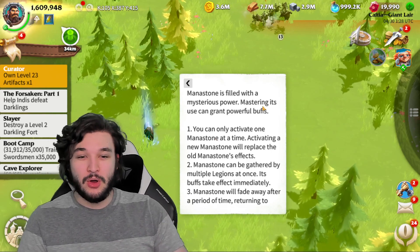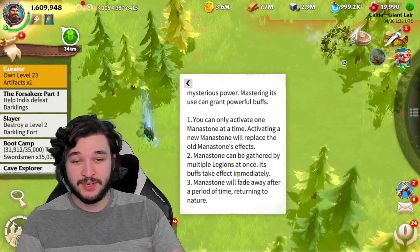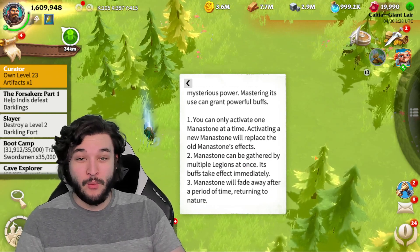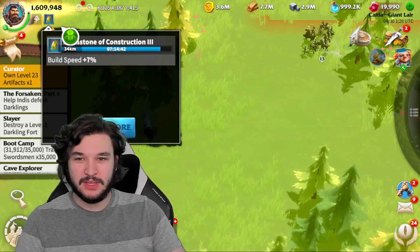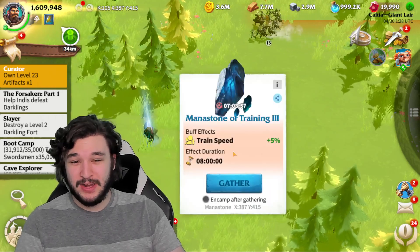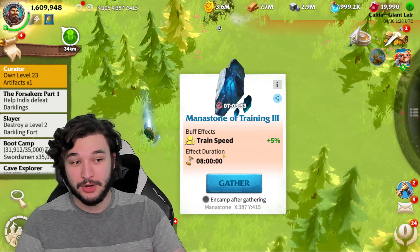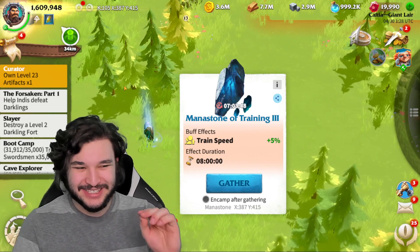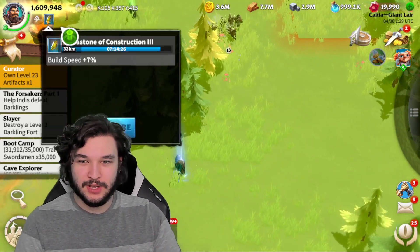You can only activate one of these mana stones at a time, and activating a new mana stone will replace the old one. You can gather by multiple legions at once and they'll fade away. These mana stones can give you massive buffs — for example, the one I currently have is build speed plus seven percent, and this one on the ground is training speed plus five percent. It lasts for a total duration of eight hours.